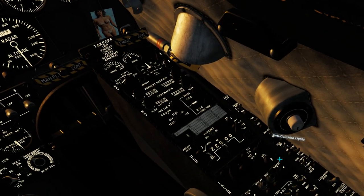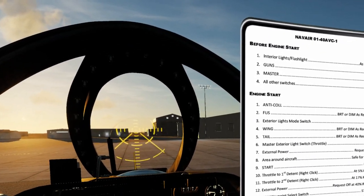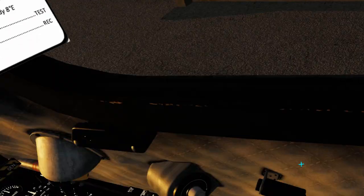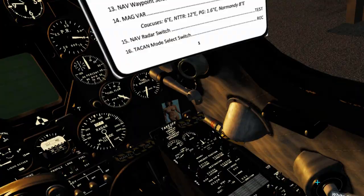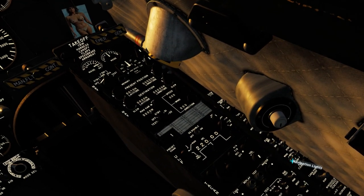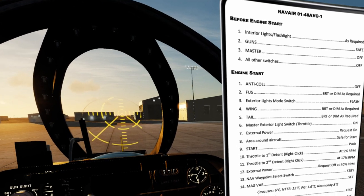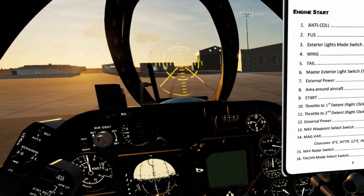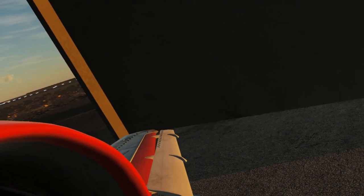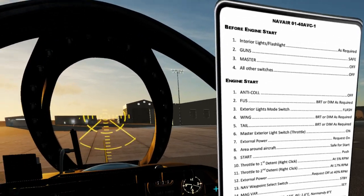Fuselage lights we're going to set to dim. Exterior lights mode switch determines whether they're steady or flashing — we use flashing to indicate we're not ready to move, so we start in the flashing condition. Wing and tail go to dim. Master exterior light switch on the throttle — the little pinky switch — we give it a switch to turn our lights on. We technically don't have power on the airplane yet, so they're obviously not lit.